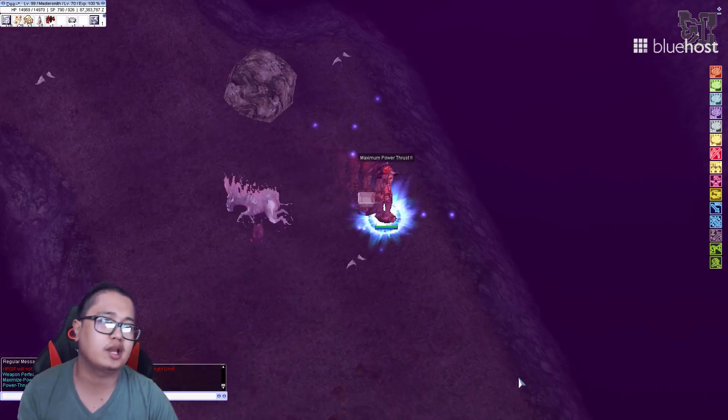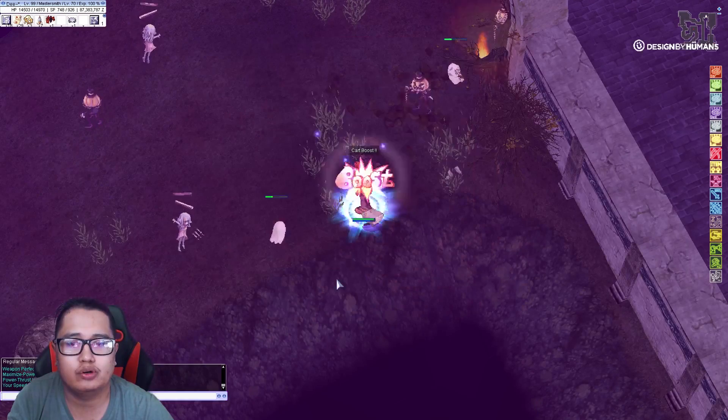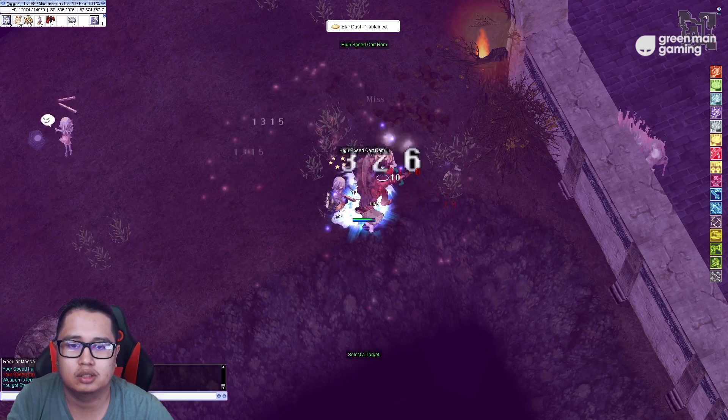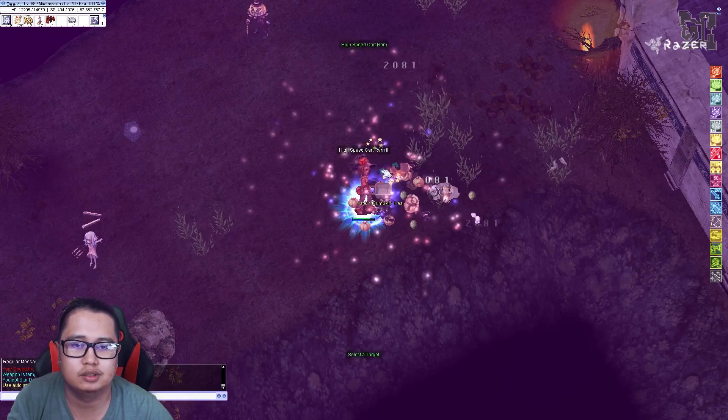Doppelganger — let me just do a quick guide on Doppelganger. So Doppelganger is a demon shadow property monster. And in order to kill him, we're gonna need a spur shell to turn your attacks to holy property. I just got stardust — turn off no control, just wanna clear this area because this is where we're gonna kill him.